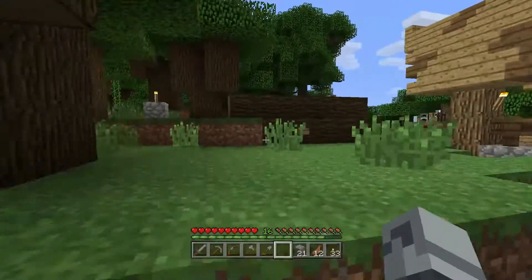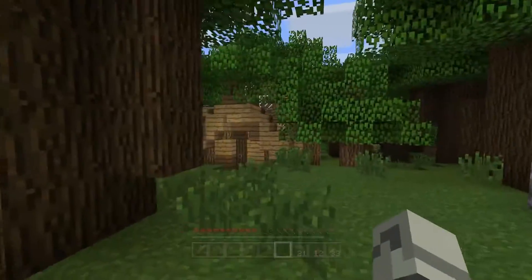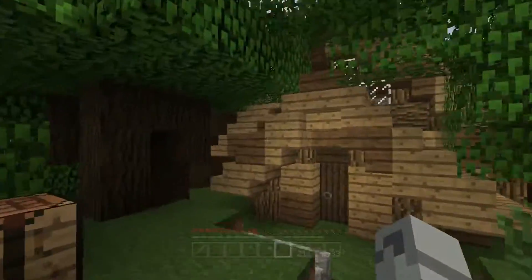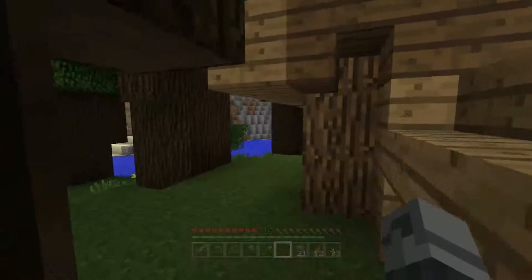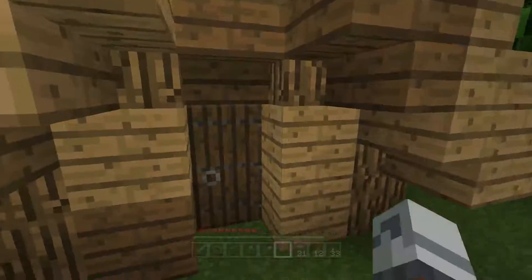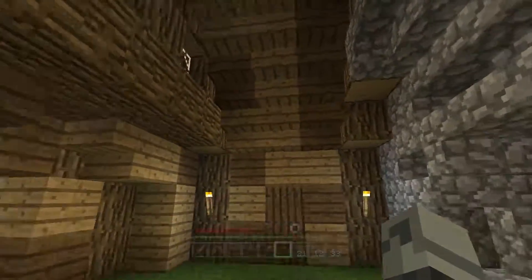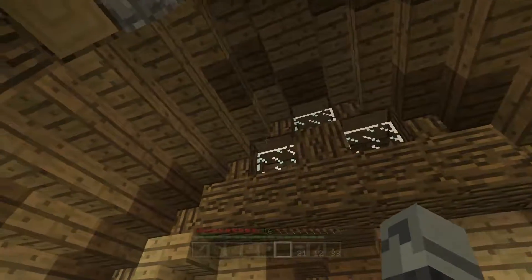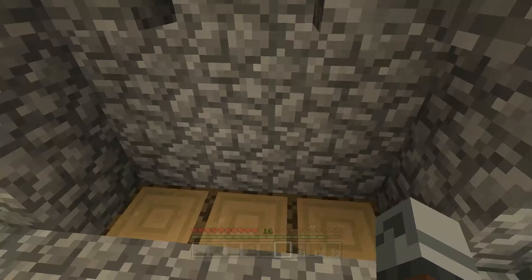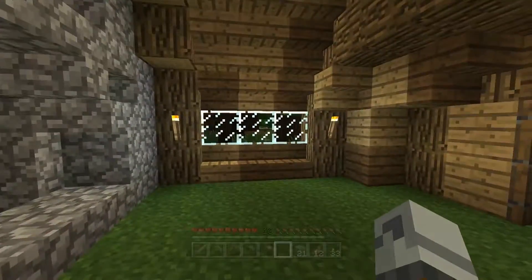Last episode we were working on this little hidey hut, put some glass in it. We built the whole thing on the outside, looks nice, got the fireplace in. But we didn't work on the inside, so that's going to be our thing today. Last episode I said I might turn fire spread off, and that's what I did, so I can officially light this thing without worrying about the forest burning down.